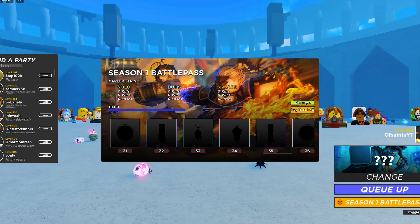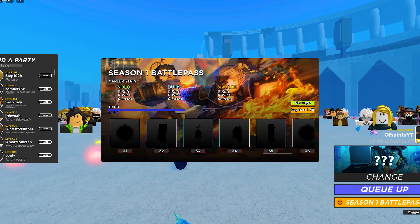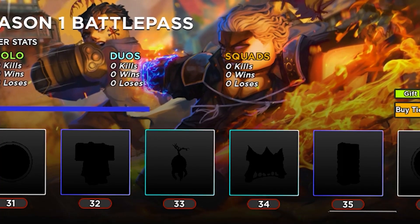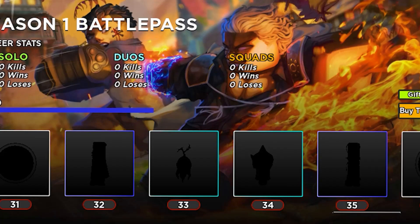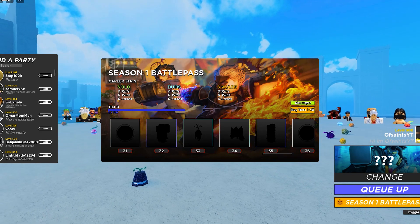Tier 31 is another stat point reset. Following that, tier 32 is the epic rarity Sapo's uniform. Tier 33 is another dark root. Tier 34 is another rare fruit chest. And at tier 35, we have another cosmetic rarity being Yami's outfit, aka the Black Bull costume.